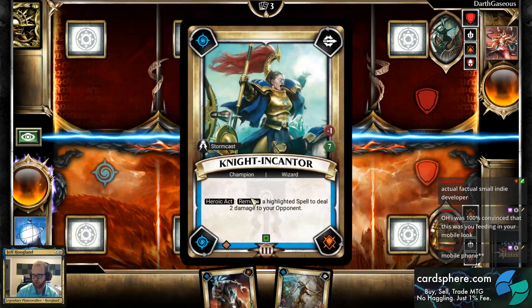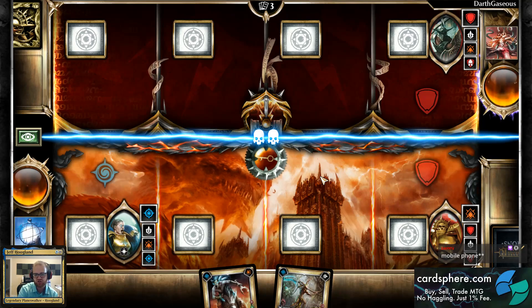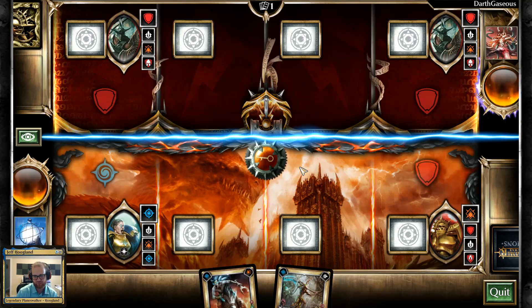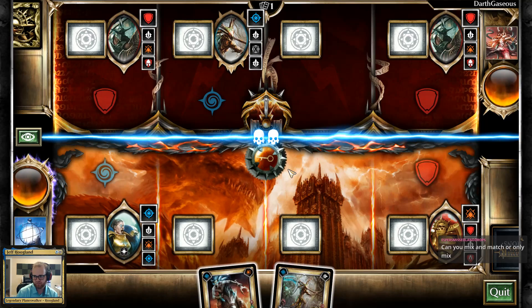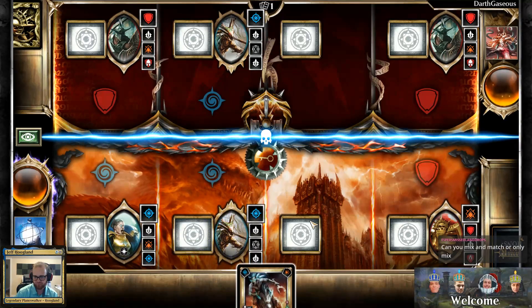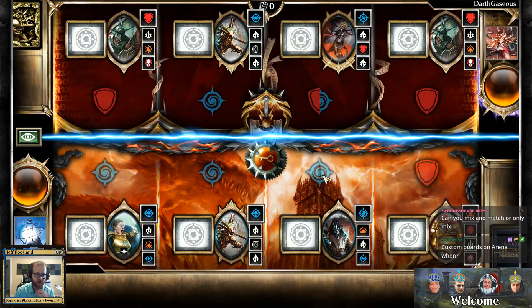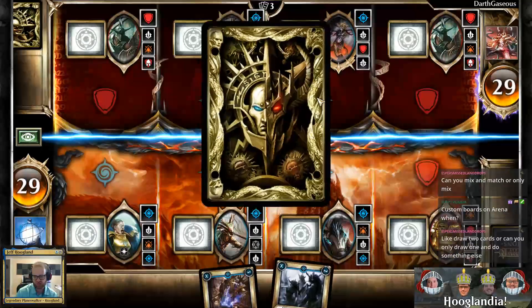The gameplay is played on four lanes. Each deck has four champions in it, which you pick while building your deck. The start of the game is alternating back and forth placing these champions — they have different effects depending on what they are. There are two different types of champions: red champions, which are warriors, and blue champions, which are wizards. Depending on what they are, that determines which cards they can play. There are also some champions that are both.